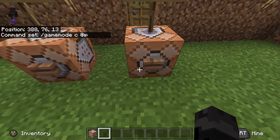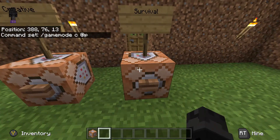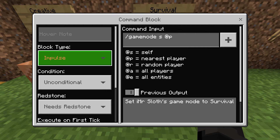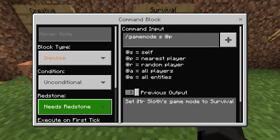Next, put your other command block down — it can be right next to the first one, under it, on top, anywhere you like. Go into it and input /gamemode s @p, which is game mode s for survival at nearest player. Again, block type impulse, condition unconditional, and redstone needs redstone.